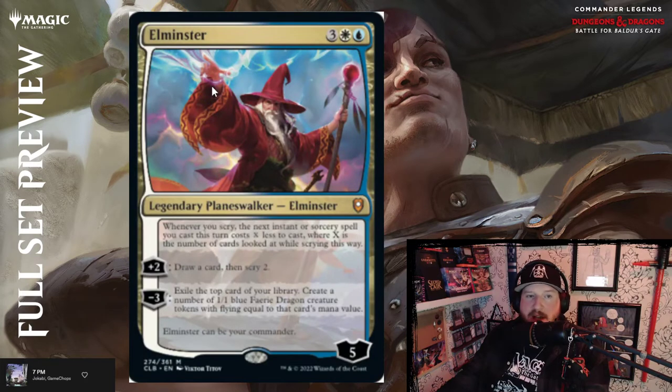Elminster, the famous Dungeons and Dragons wizard — three, white and blue for a five-loyalty planeswalker. His static ability: whenever you scry, the next instant or sorcery spell you cast this turn costs X less to cast, where X is the number of cards looked at while scrying. Plus two: draw a card then scry two. Minus three: exile the top card of your library, create a number of 1/1 blue Faerie Dragon creature tokens with flying equal to that card's mana value. Not super exciting, to be honest.